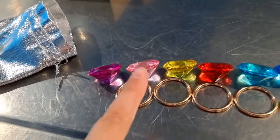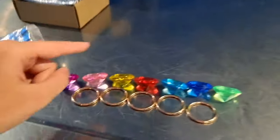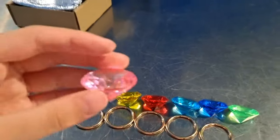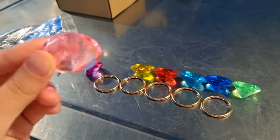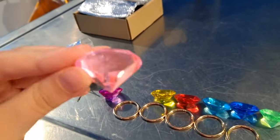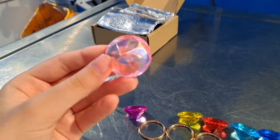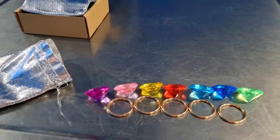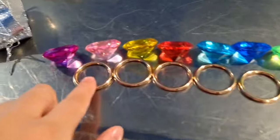We have one, two, three, four, five, six, seven — seven chaos emeralds. The pink one is in here; they didn't give me a white one, so I'm gonna replace the white one with the pink one. It looks like the white one, right? They even came with these rings!